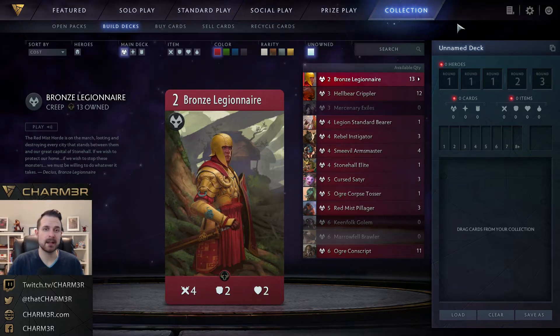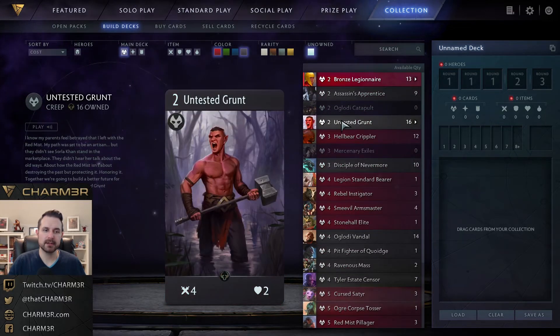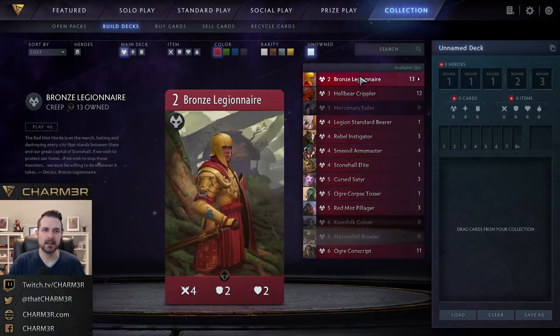Starting with Bronze Legionnaire: this is a two-mana, four attack, two armor, two health creep. Though it is a Bronze Legionnaire, it is the gold standard for early game creeps — very aggressive, very well-statted. It will trade into melee creeps and survive, all at the cost of two mana. Comparing it to Black's Untested Grunt, which is essentially the same stat line but without the armor, this looks really good.